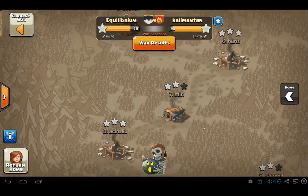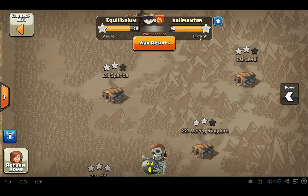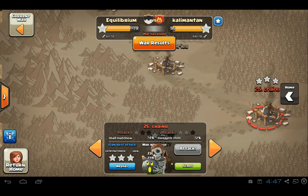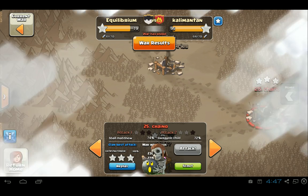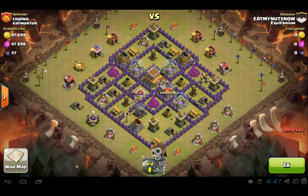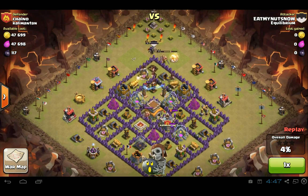There was one good attack by our Cashew Farmer against a Town Hall 8 base, and in this attack he takes out an air defense pretty quickly. Now as you all know, the only thing that really stops dragons is air defenses or X-Bows pointed up. And Town Hall 8s don't have X-Bows, which means if you take out even one of their air defenses, you have a very easy time getting the other two.